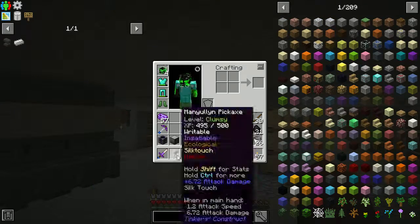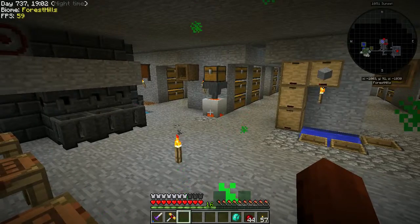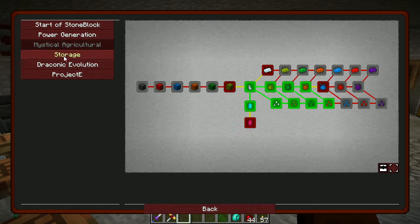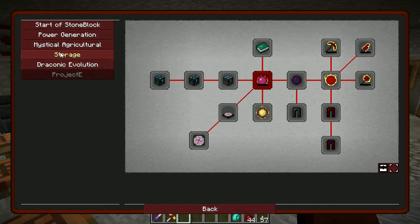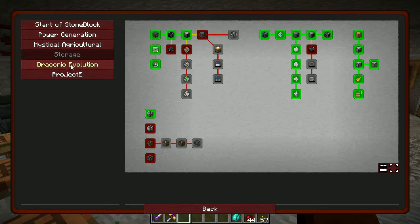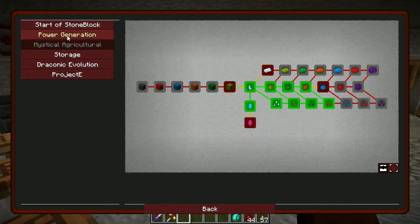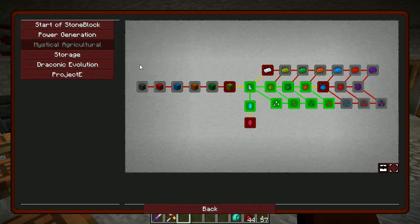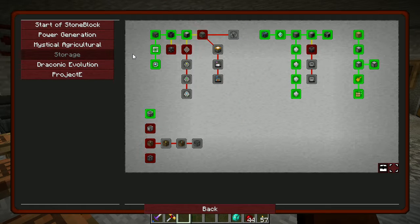One of my qualms is this mod pack has very few actual quests. It doesn't even have Botania in the quest line, and Botania is definitely in here and could easily be part of it. Stone Block 2 does seem to have a pretty decent quest line from what I remember.